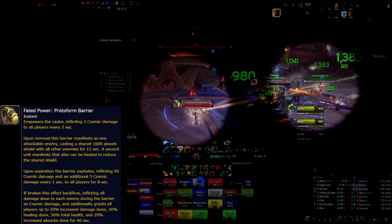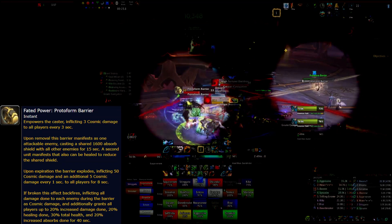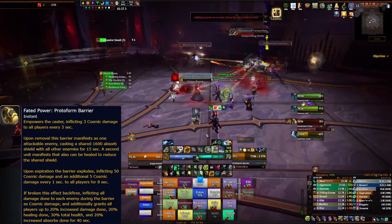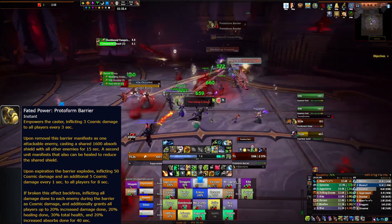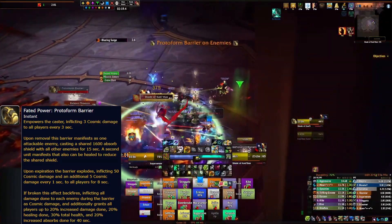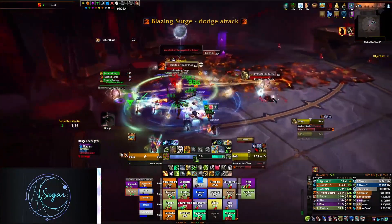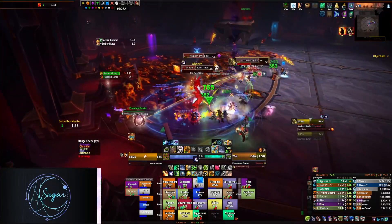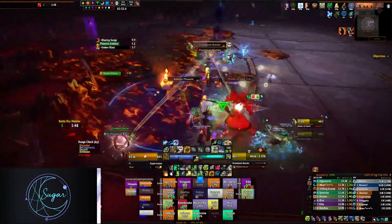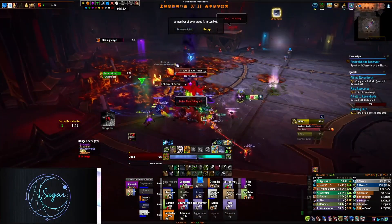Protiform Barrier has two parts to it. First, it will manifest as a shield on the boss that the raid needs to DPS through. Once the barrier is removed, two orbs spawn — one that can be DPSed and one that can be healed. The DPS one will be channeling an uninterruptible cast. The raid needs to DPS or heal the orb before the cast finishes. Any healing done to the orb counts towards breaking the shield. Once broken, the raid gains a 25% increased damage, healing, and absorbs buff for 40 seconds. If the raid fails to break the shield, the raid will take a burst of cosmic damage and suffer from a DoT for 8 seconds.